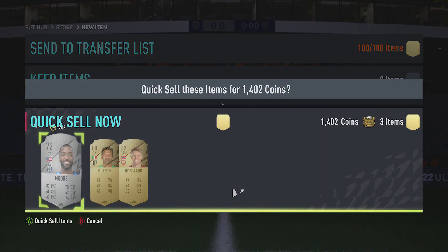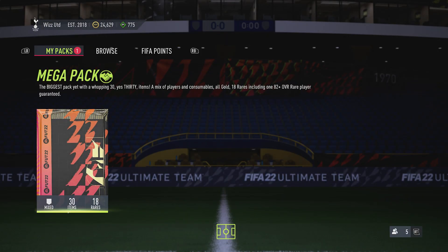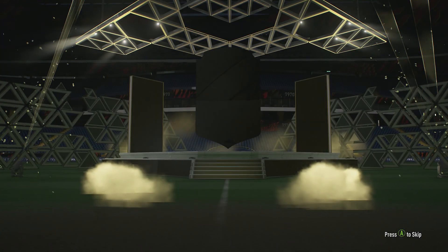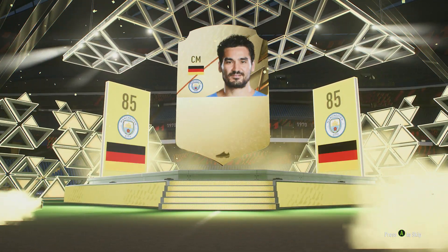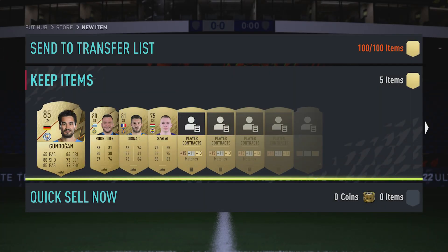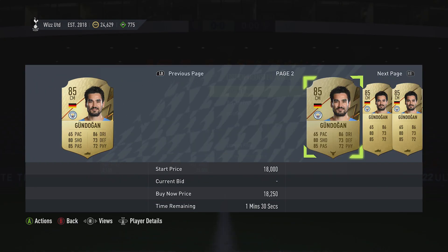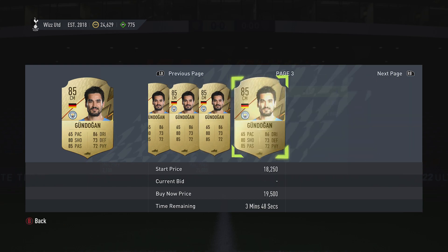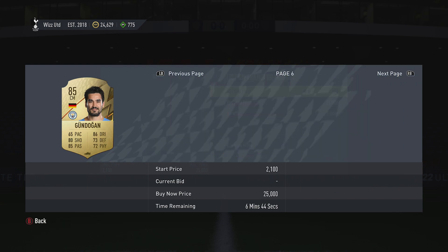Right, here we go - the final pack of the marquee matchups for this week. Come on - icon, icon - Gundogan! Well there we go, ladies and gents, we got him. I'm not even sure we made a profit this week on the marquee matchups, and that's always a sad week when you haven't made any money.